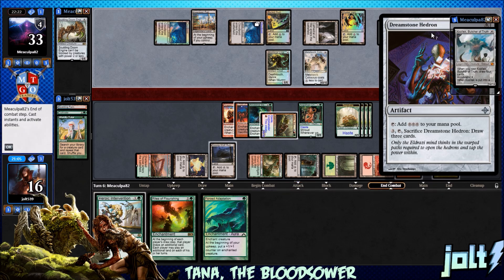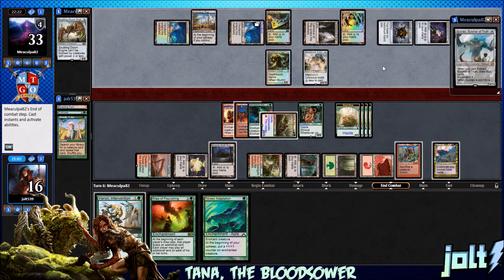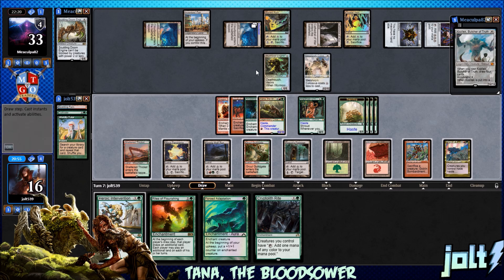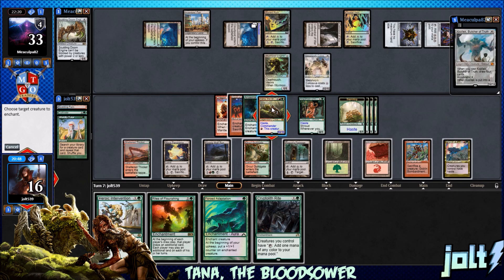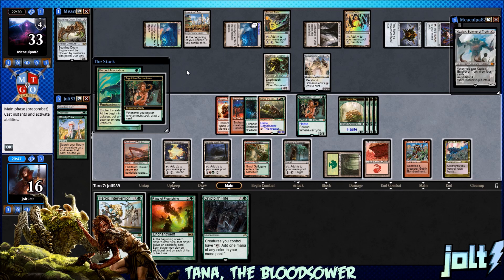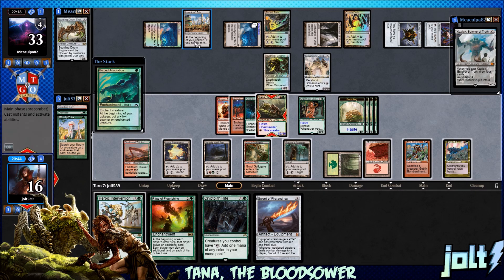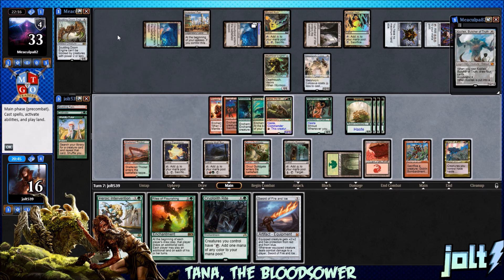Let's do a little Kozilek check too. Either way, we've got Annihilator 4. So we just keep connecting with Tana. The Wormcoil Engine is being held at bay. Let's go ahead and sequence this — let's go for Force Adaptation. Going to draw another card and pump up by 2. Let's get the Rites of Flourishing down, and then we still have Rogue's Passage to make Tana unblockable.